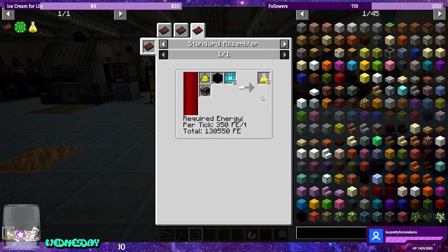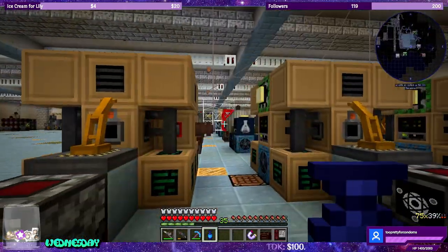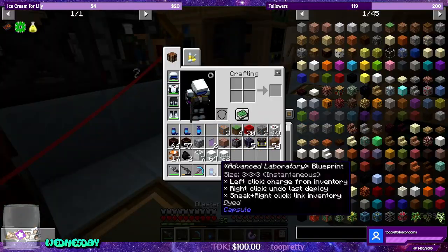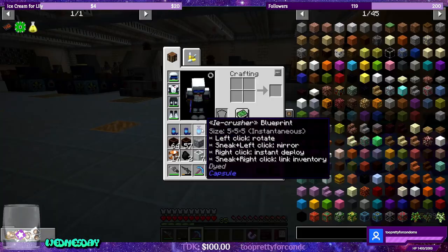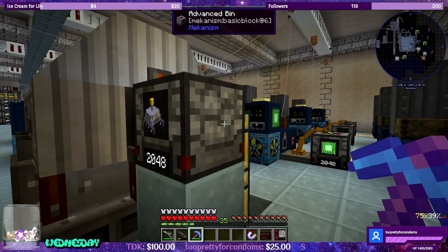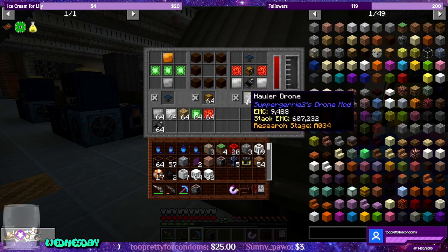We need two standard assemblers and one advanced laboratory, which I already made. We can put it right here — there's two in between. We have an advanced laboratory ready. I believe I have a standard assembler ready. And while we're here, we have 2,048 of the hauler drones as well. I went ahead and made the assembler here to create the solar generators, the chests, and the hauler drones. This filter has everything inside.